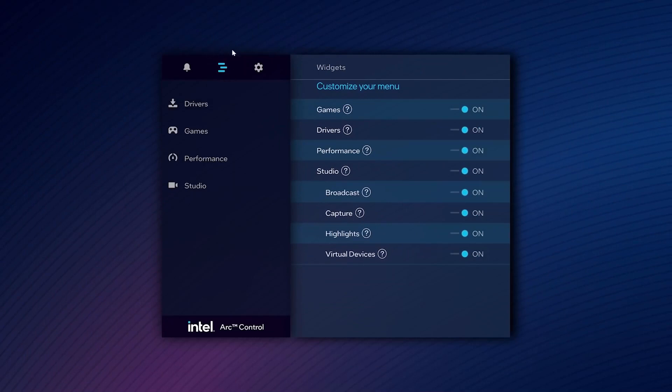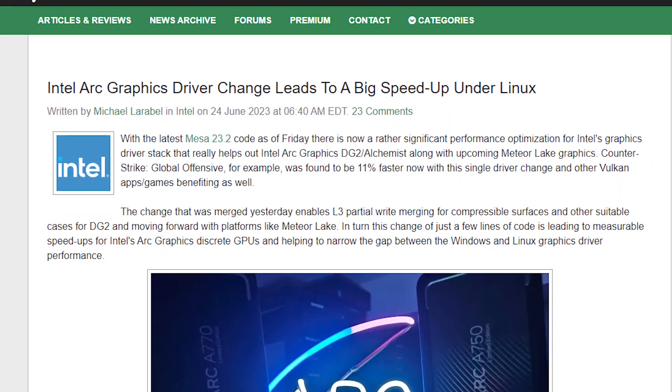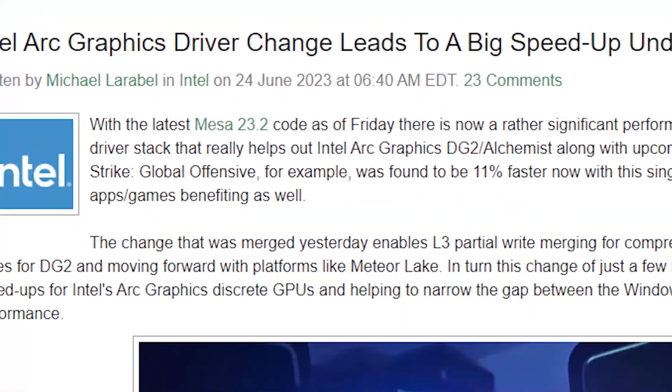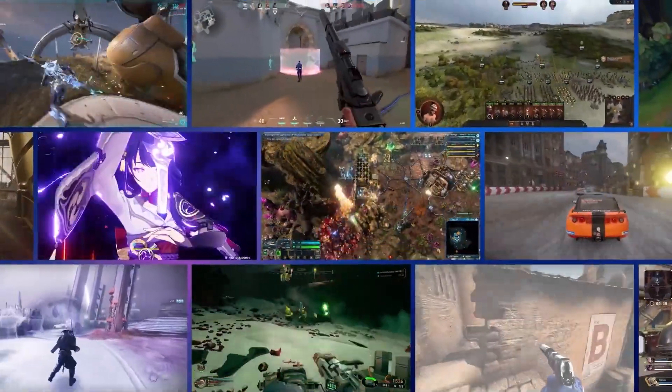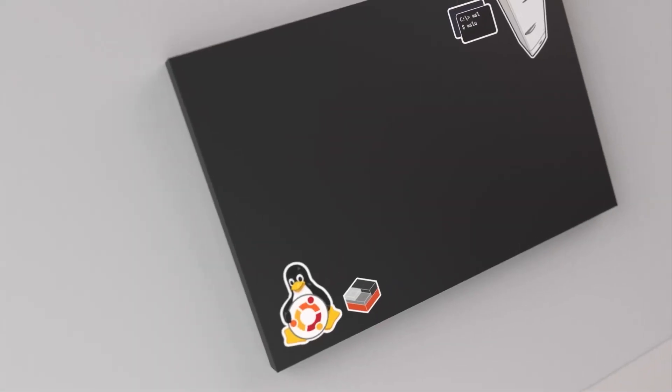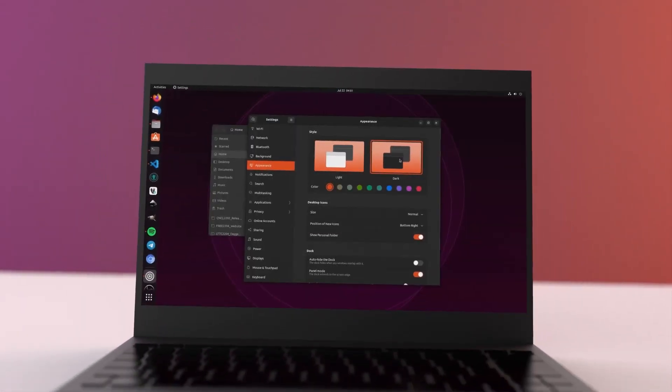Intel has fixed another bug that has maximized the potential of Arc GPUs on Linux operating systems. As reported by Phoronix, this issue was fixed with the latest Mesa code version 23.2, which removed the root cause for bottlenecking gaming performance of Arc GPUs. This was essentially happening due to the Linux kernel — an interface that establishes a connection between the hardware and applications.